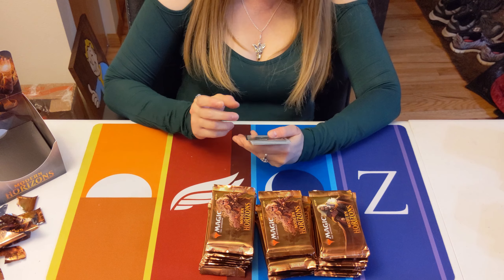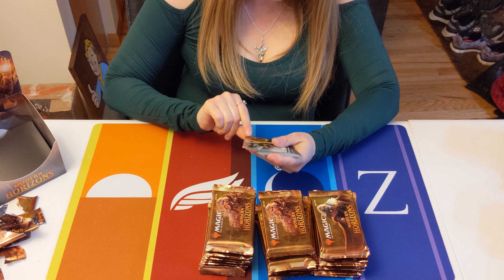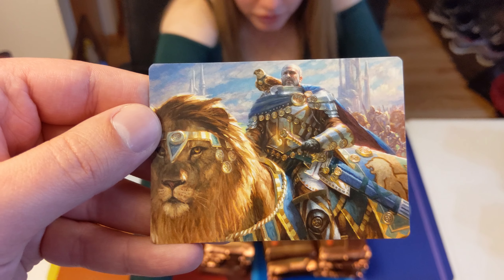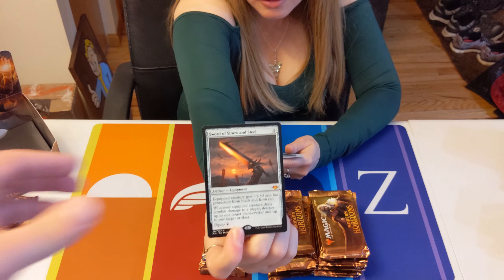And speaking of foil tokens — an angel! Basically a Serra angel. Is that the Ranger-Captain of Eos? And another Mythic — Sword of Sinew and Steel! The swords are doing pretty good.